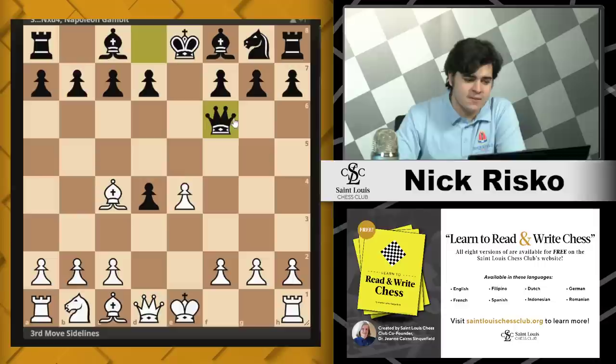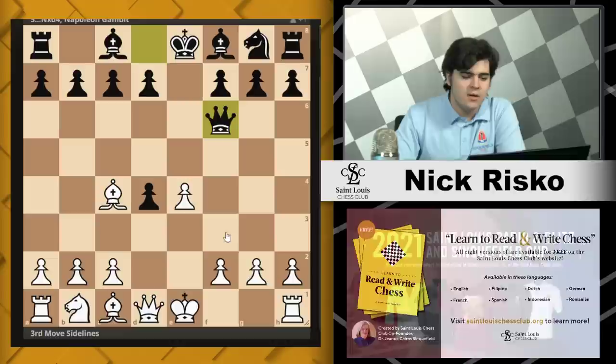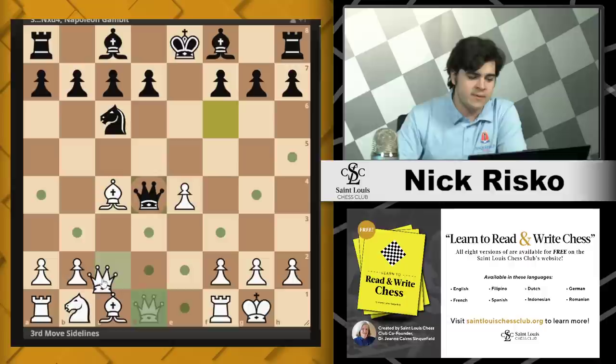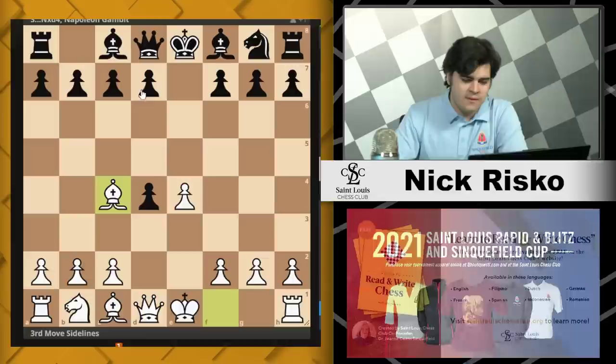There are a couple of ideas Black can have. First, let's look at queen f6, which holds on to the pawn and develops the queen. You can't really punish this. I think after castles and knight e7, after c3 and knight c6, this position is pretty balanced — white is slightly better because you take on d4 and after queen takes d4, you play something like queen c2. Queen f6 is probably a legit move that you can play.